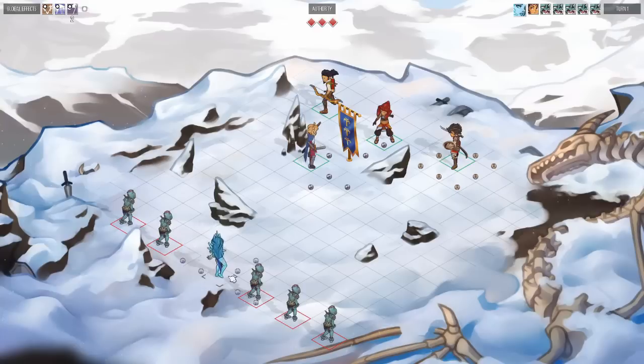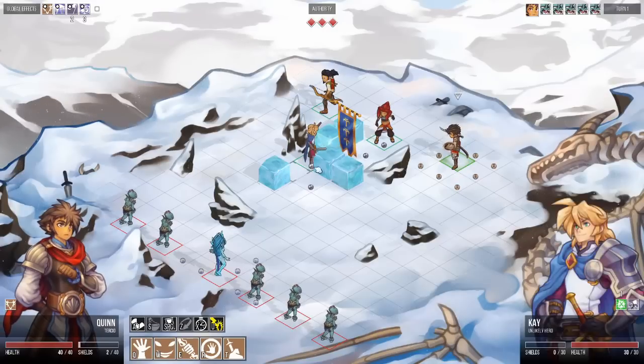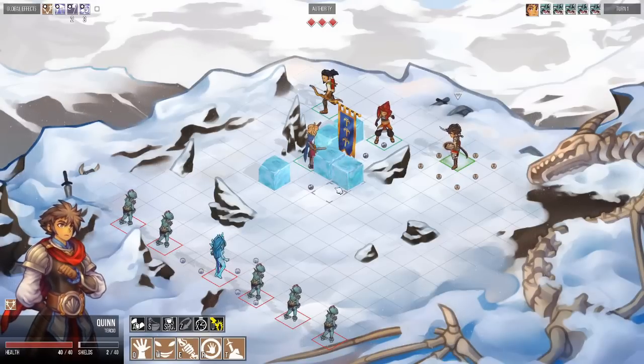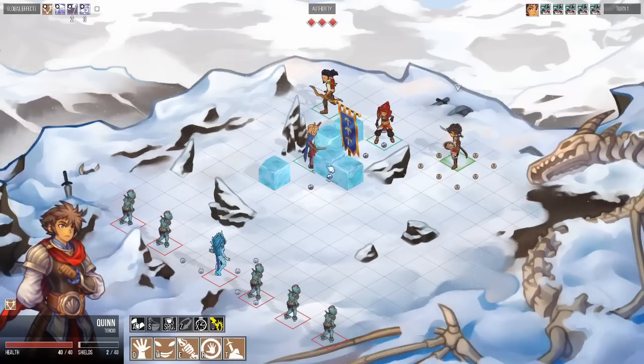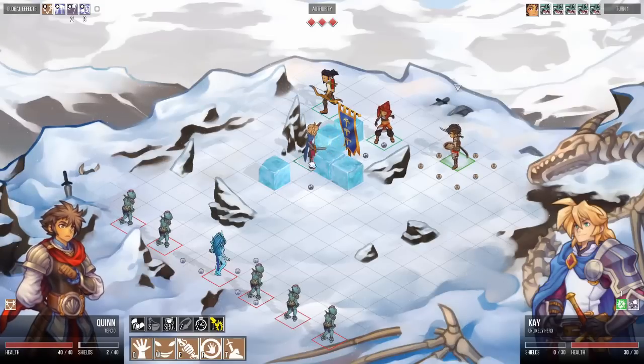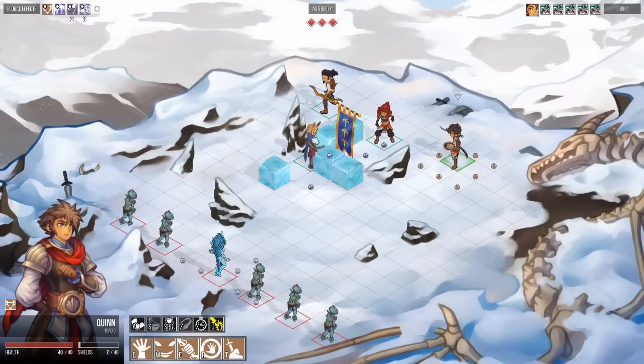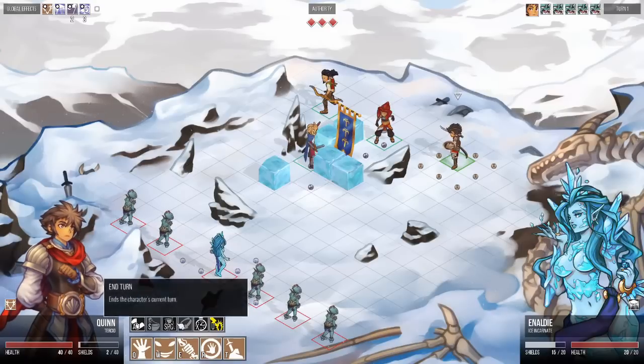One of the enemies, the Ice Incarnate, has just used the Frozen Labyrinth ability, which has spawned ice blocks on the battlefield. Those ice blocks are impassable, can't be destroyed, they block movement, they block line of sight. What the Ice Incarnate has tried to do is isolate Kay from the others — and she succeeded. Now we have ice blocks spawned here for three turns.